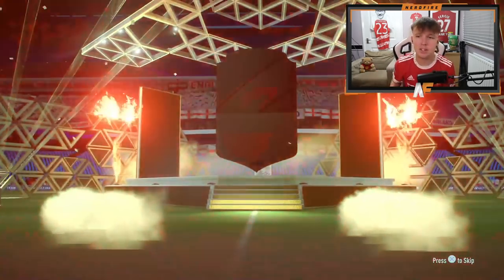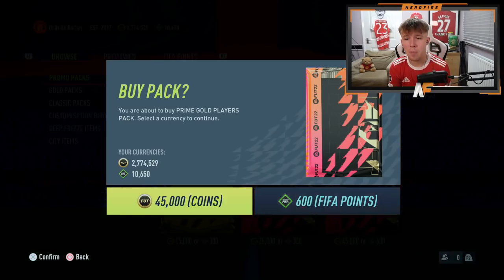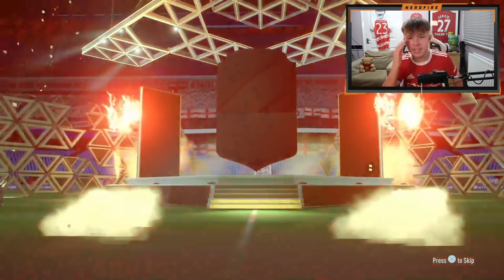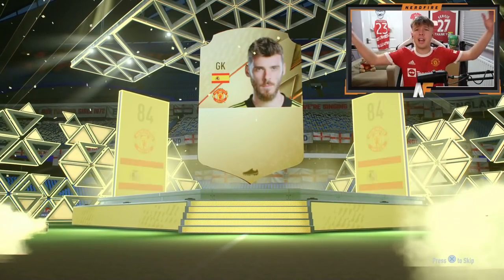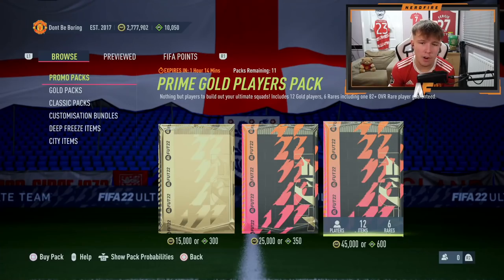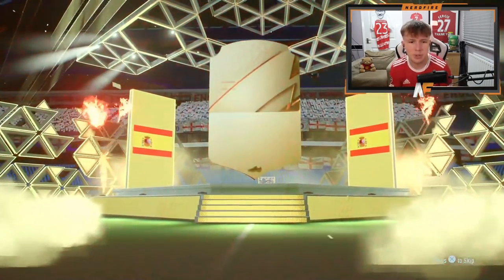I kind of want to stick with the Prime Goals since we got a walkout in our first Premium Gold too. This one's going to be a board - Joel Matip. Maybe just go with these Prime Goals since the inform chance is pretty decent. Prime Gold Players Packs guarantee an 82-plus overall, so we've got a better chance of high-rated cards. We're definitely going to stick with these for the rest of the points. Next up - Spanish goalkeeper - David De Gea.